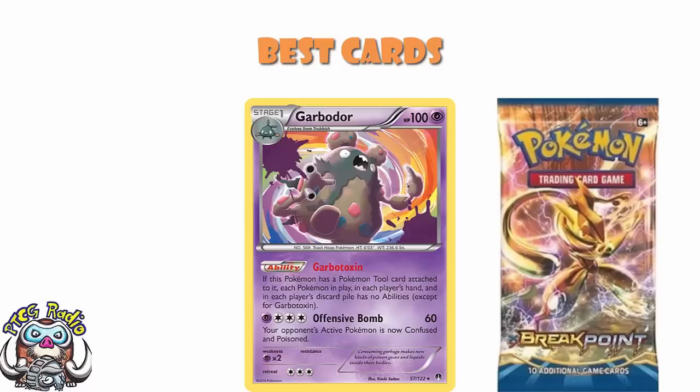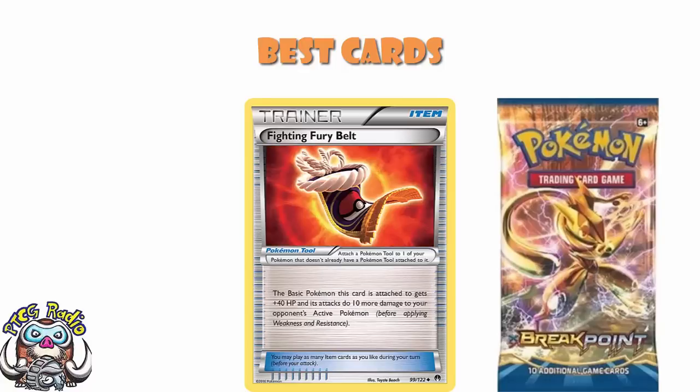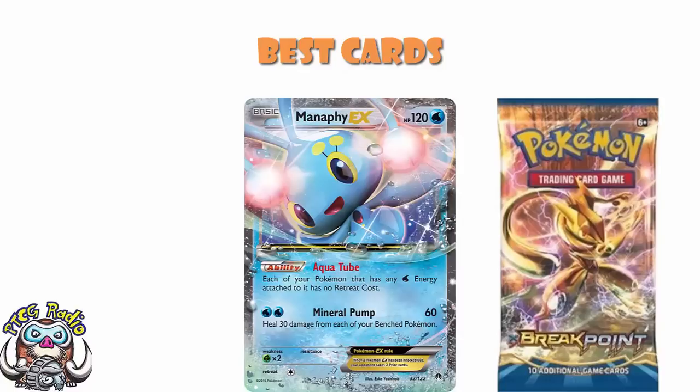Now, there were some phenomenal tools in this set. Bursting Balloon was great — it only lasted for a single turn, but if you damage a Pokemon it was attached to, you take six damage counters. That was pretty ridiculous and saw play in a whole bunch of decks. Fighting Fury Belt gave basic Pokemon an extra 40 HP and let them do an extra 10 damage — Big Basics absolutely loved it.